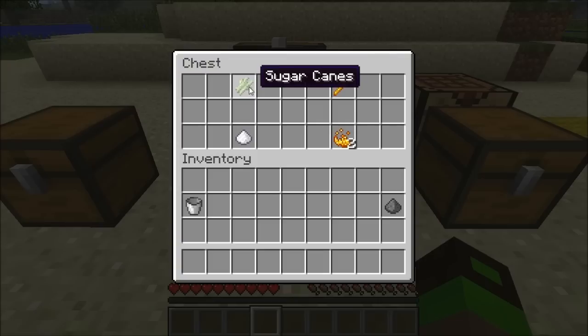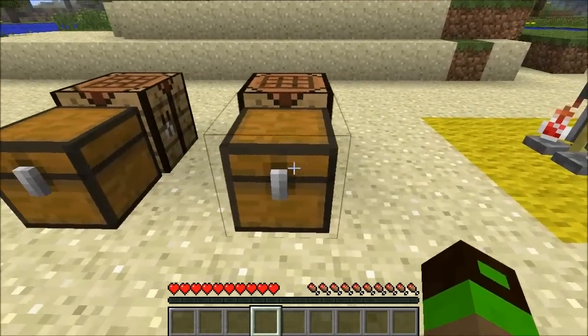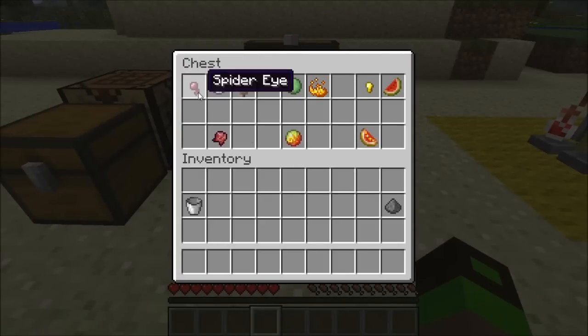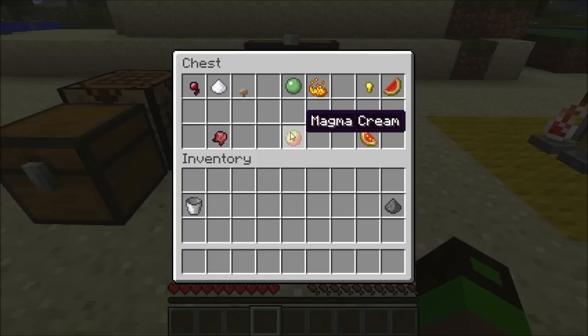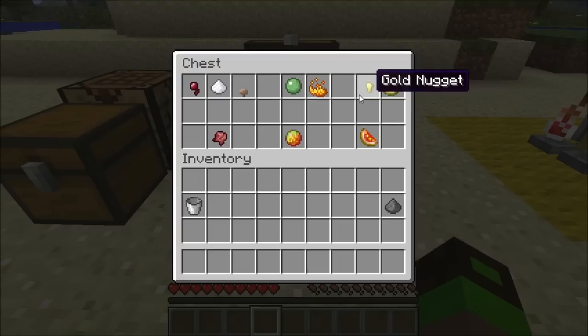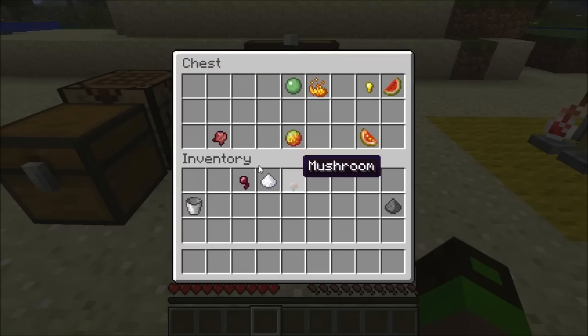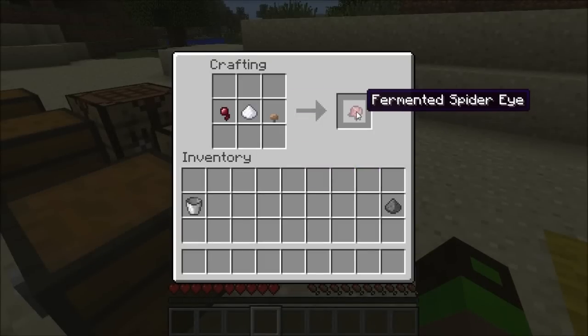There are also a couple of reagents which you need to break down from another source. Sugar cane broken down in a crafting bench or your inventory gives you sugar, and a blaze rod will give you two blaze powders. Additionally, a single spider eye, a single piece of sugar, and a single mushroom will give you a fermented spider eye. To get magma cream you need a slime ball and blaze powder, and to get a glistening melon you need a melon chunk and a gold nugget. You can craft these by placing the ingredients in any order into a workbench.